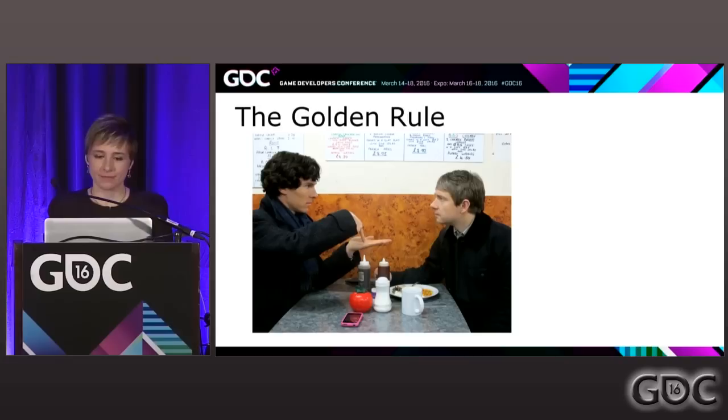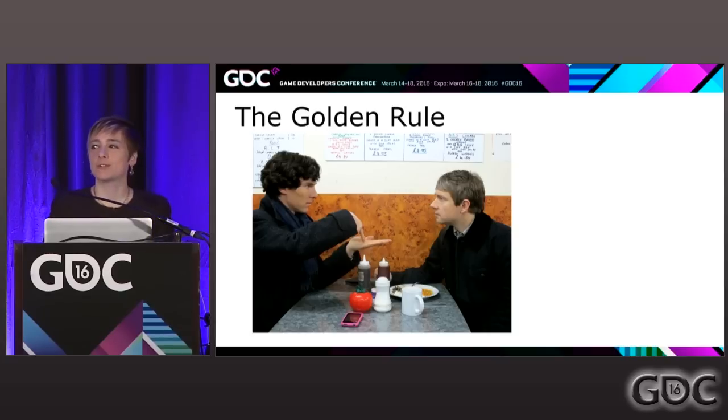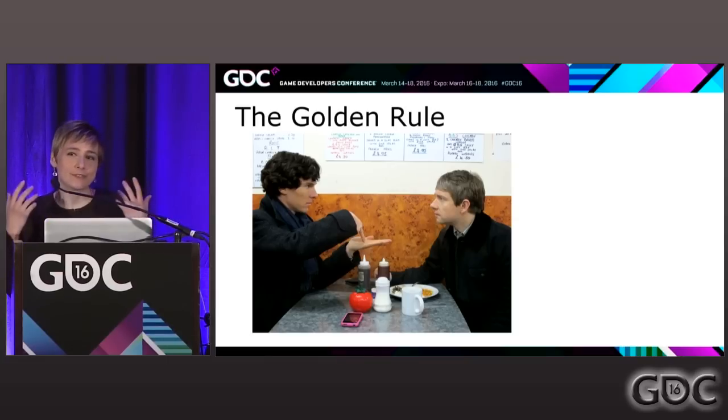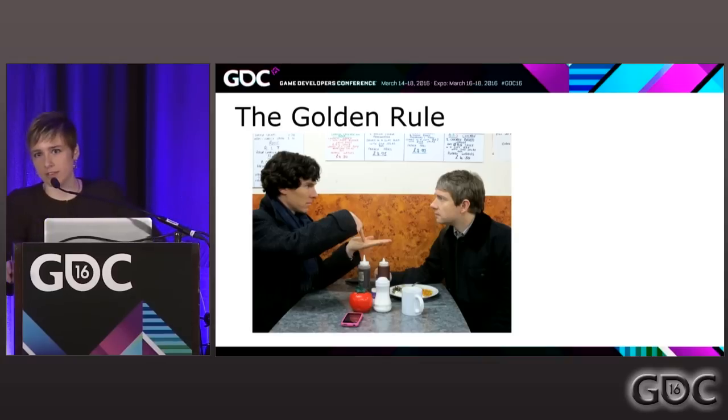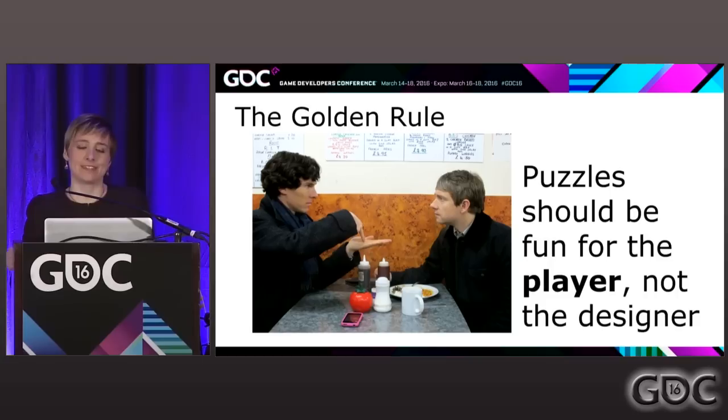Always look at your story. And remember the golden rule: always be kind to your players. Give them a challenge, but give them the materials they need to complete that challenge. If you've ever watched Sherlock Holmes, people say 'you can follow along and solve the crimes with him' — but you can't, because he has a ton of information you don't have. When you make your players feel like Watson just staring at Sherlock, it doesn't feel good. Remember, puzzles are fun for the player, not the designer. Don't get super excited about feeling clever — just make a good experience.